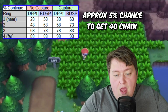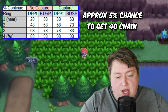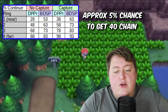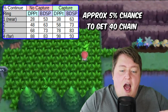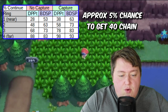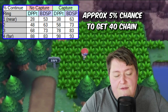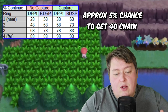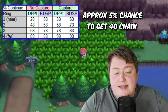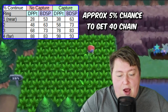Looking at the chart for Brilliant Diamond and Shining Pearl rates for continuing your chain — if you knock out the Pokemon, you have at least a 53% chance of continuing your chain. However, if you capture it, that goes up to 63%. So there's a 10% greater benefit to actually catching that Pokemon than just knocking it out.